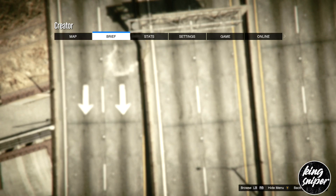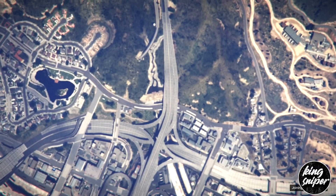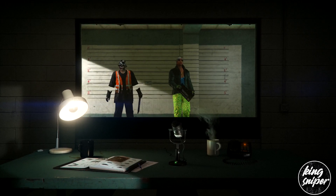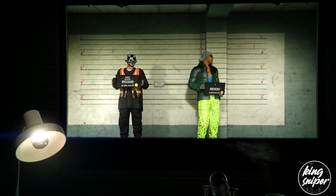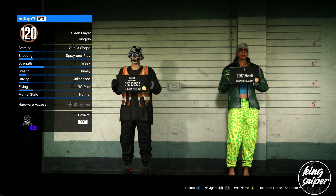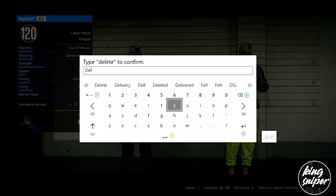From there, go to the pause menu, go over to online, and go down to choose character.